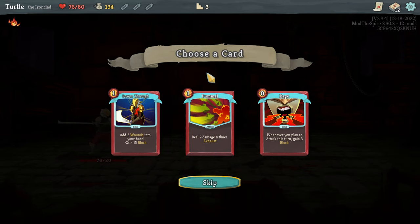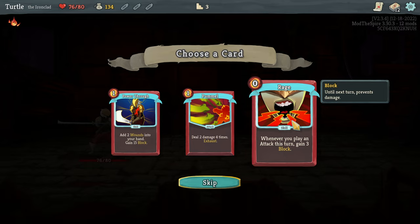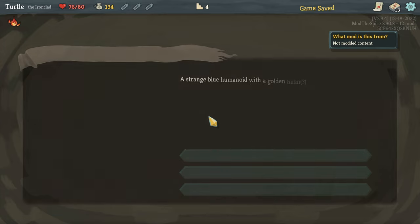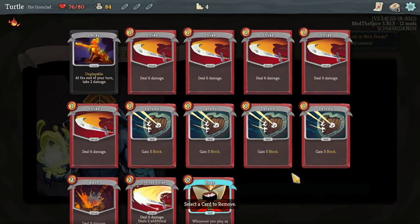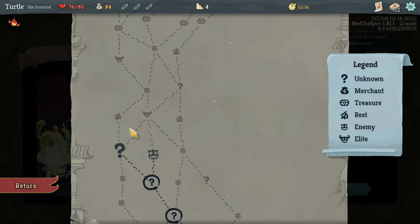Deal two damage four times and then exhaust — exhaust means it'll remove the card until the end of combat. Whenever you play an attack this turn, gain three block — that seems decent. We can pay to heal here, or pay to remove a card from our deck. Let's remove the Decay — that saves us some trouble.